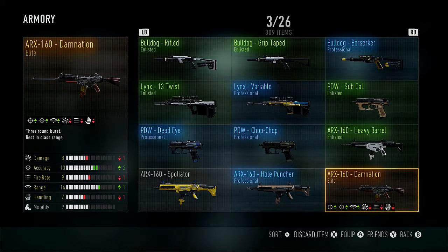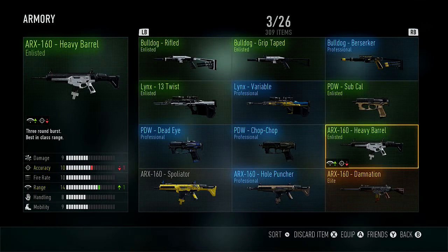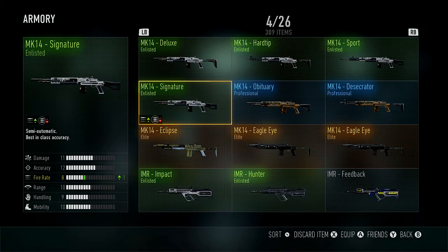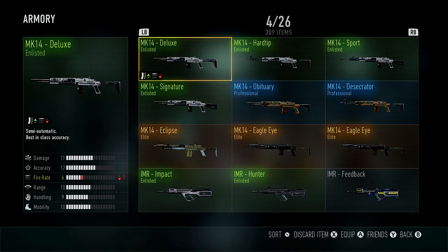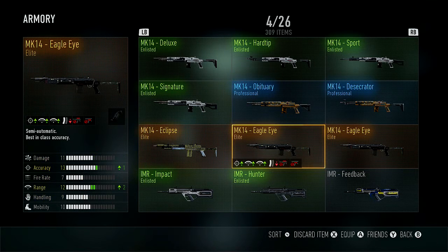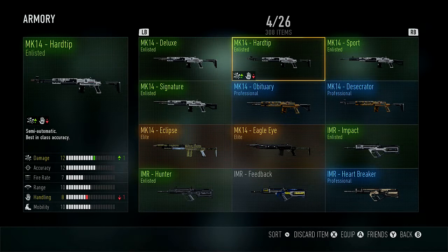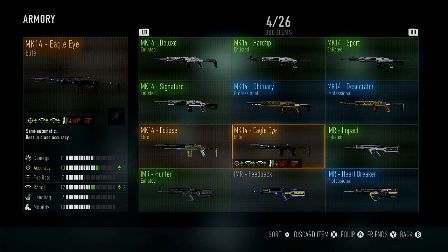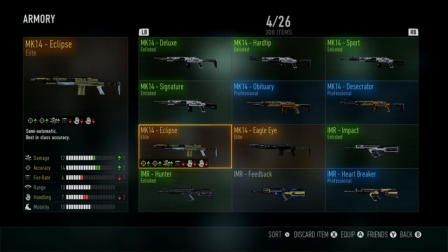Moving on — the handguns I didn't use too much, and same with the sniper rifles. Now the MK14 — I like every single version of it even though I didn't use it much. The Eclipse is the best MK14 variant I have. The Eagle Eye is also a pretty evil weapon, but the Eclipse is just a beast — it does shoot slow but it's not that bad.